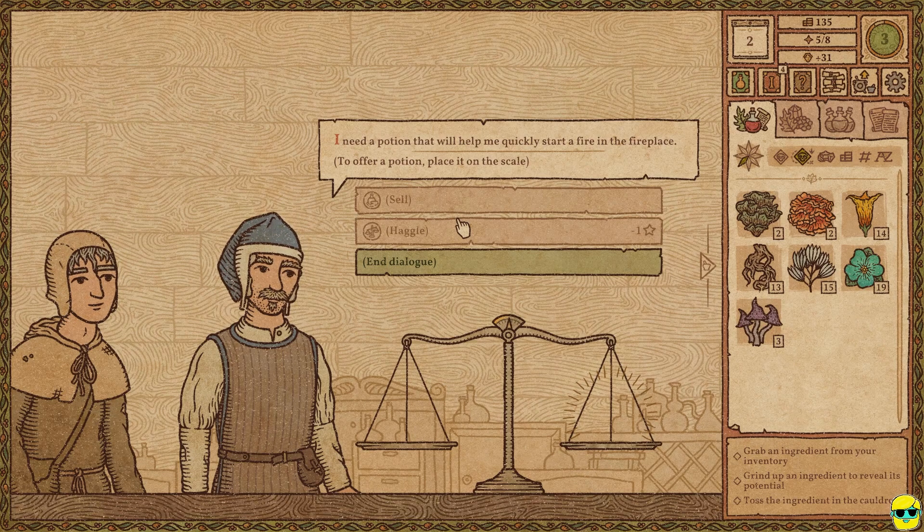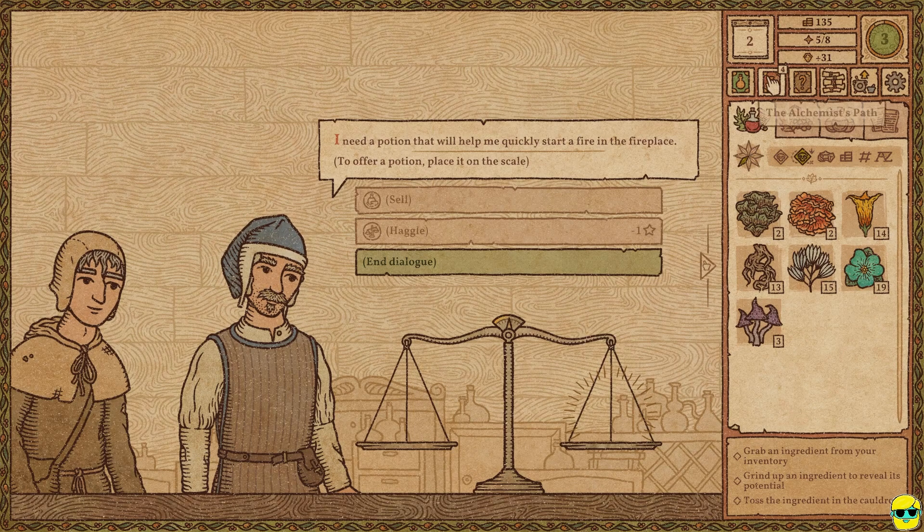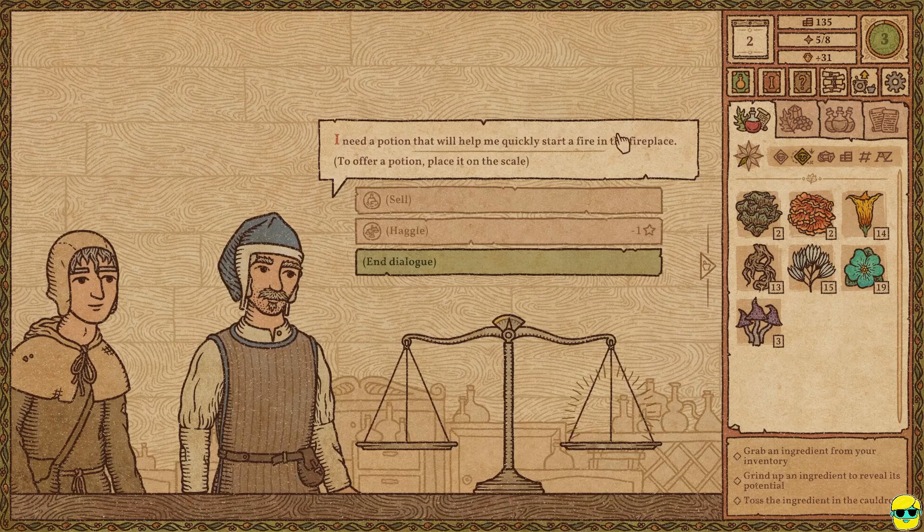Nobody will come in, and it's basically your time to go up and end the day by going to sleep. But instead, what you can do at the end of the day is just take a look at your goals. You can go up to your alchemist path and see if you have any goals to make, like craft a potion of healing or create a potion of poisoning. You can work on those goals after everyone's gone, and you have unlimited time to do that. You're only really gated by your ingredients.